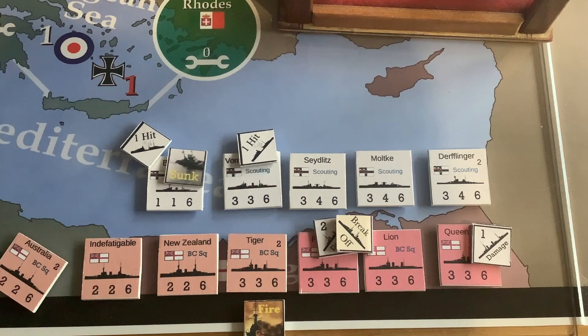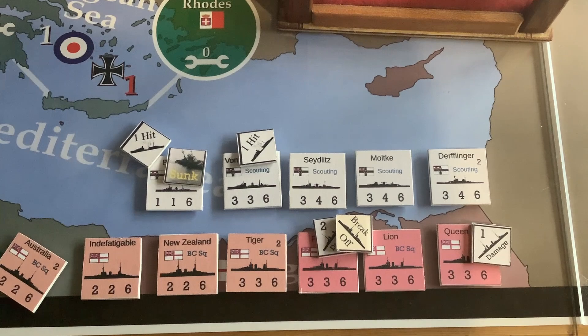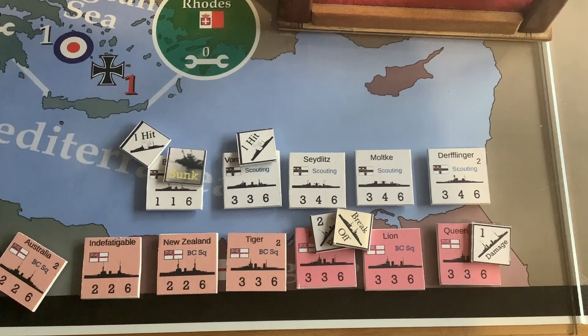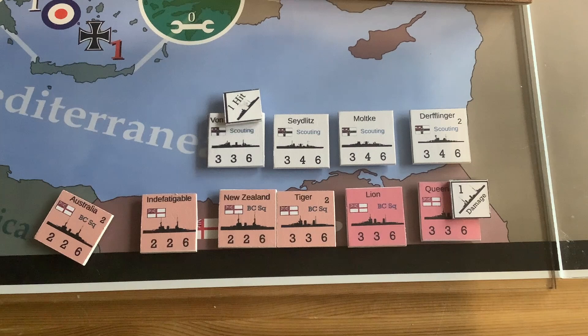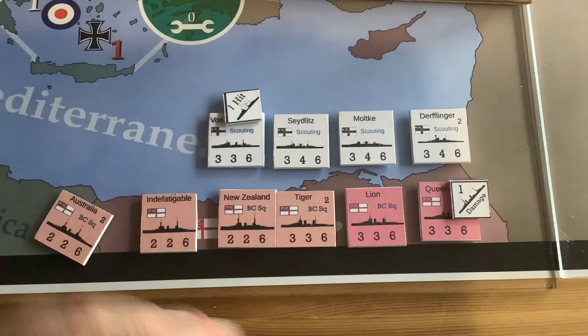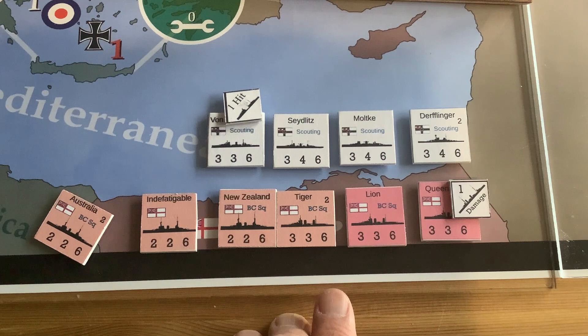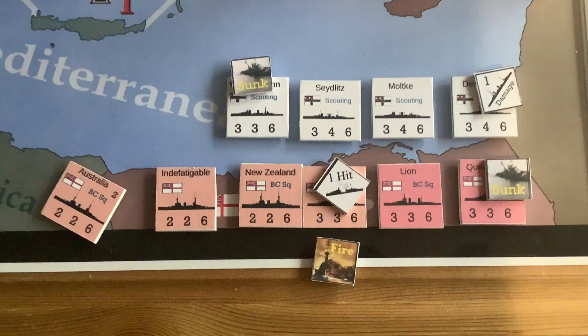That was an interesting round. As in real life, the Blücher got sunk — she could only take one hit, a one-hit wonder. The Von der Tann took a hit. The CP player did very well because the Princess Royal has to break off. We'll rearrange the line and make a decision whether one side wants to break off. The CP player has some decisions whether to stick around for another round — they'd be rolling twelve dice and the EP would be rolling thirteen. It's still a pretty even battle, and the defense factors of the Germans are pretty good, so I'm going to risk staying another round.